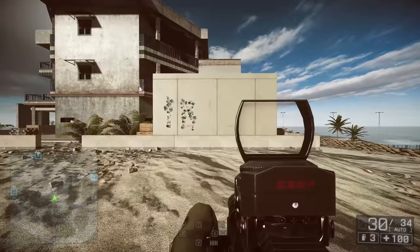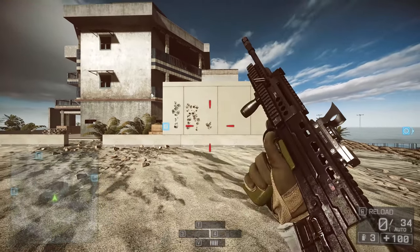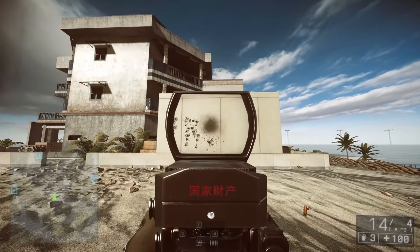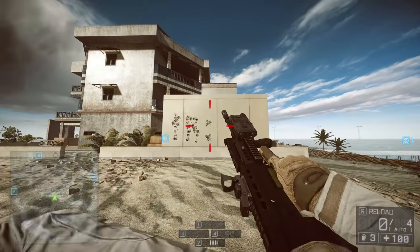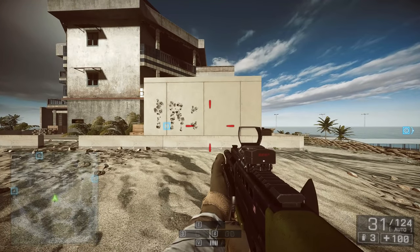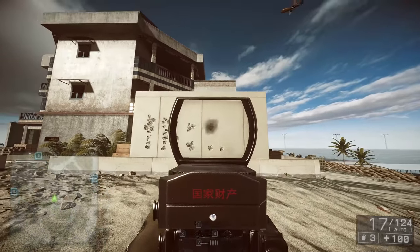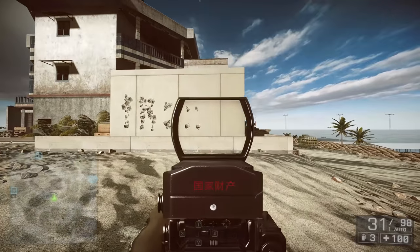Looking at this recoil pattern — it might be a little different for console players — but essentially all I'm doing here is pulling down on the mouse. Some weapons will require you to pull to the side slightly for the first few rounds, or maybe the whole recoil pattern moves off to the side and then stops. I'll be bursting for five or six rounds, so working out how to control that and getting used to it with my sensitivity is essential. Maybe a couple of hipfires thrown in there.